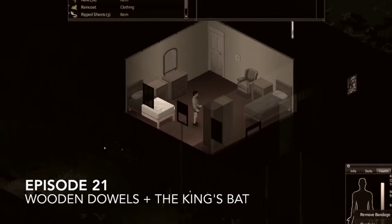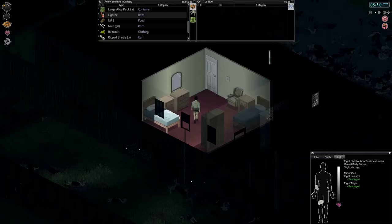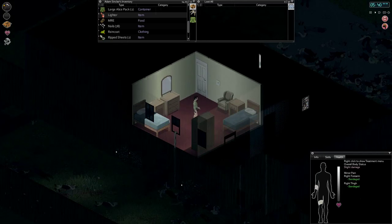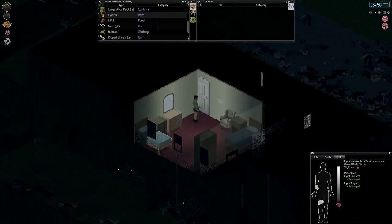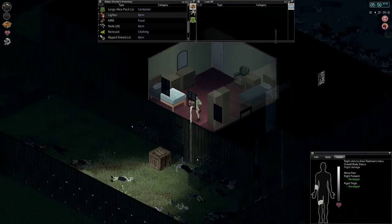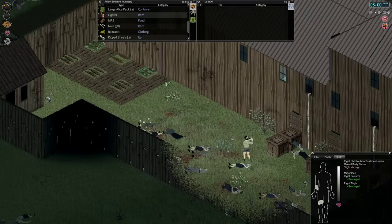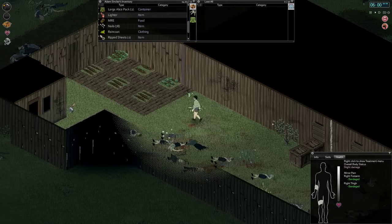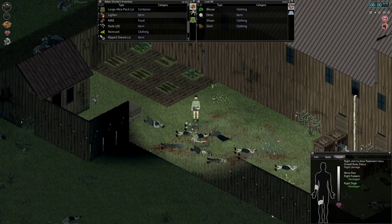Hello everyone, my name is Nomus, and welcome back to another episode of Project Zomboid, Season 4 in New Denver with Mr. Adam Sinclair. Just finished changing out a bandage on our burned arm. Last episode we used an explosive for the first time and it went as you might expect — we blew ourselves up. We almost killed ourselves, but we are still alive. We're back at base now, and it's been a few days in between episodes just mending our wounds.